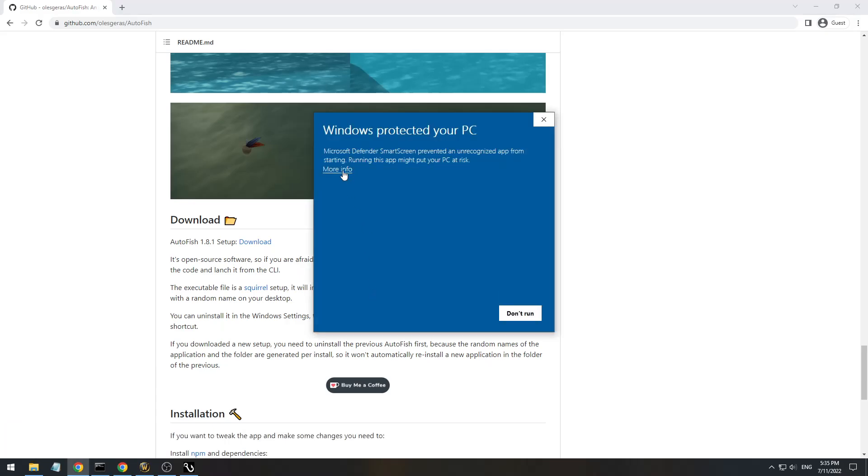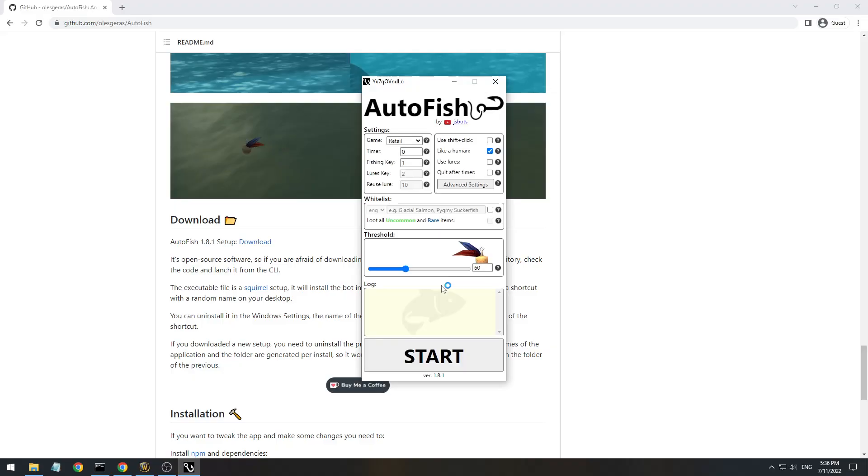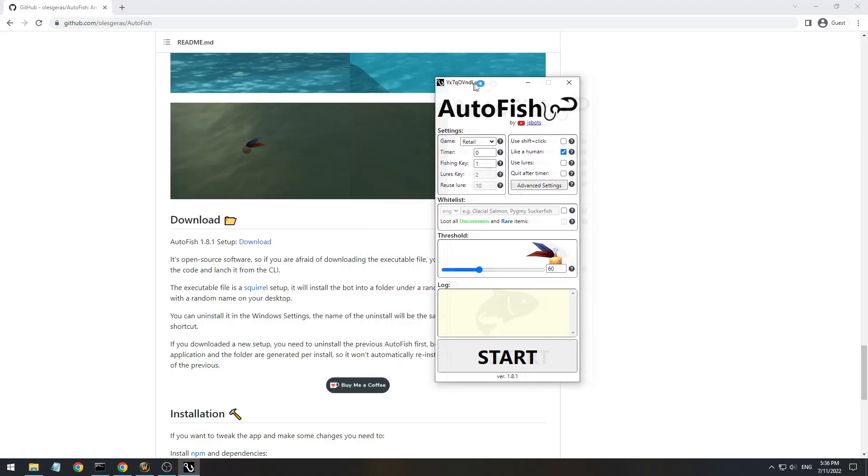After you downloaded it, you click twice and the installation process begins. It will install the bot into your app data folder under a random name. Don't worry, you can uninstall it from the settings and it will disappear from your computer forever. The name of the application will be the same as the name of the shortcut you can find on your desktop. After installation is finished, the bot will be launched automatically.